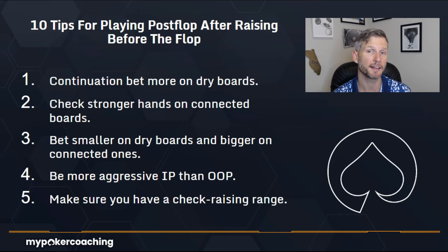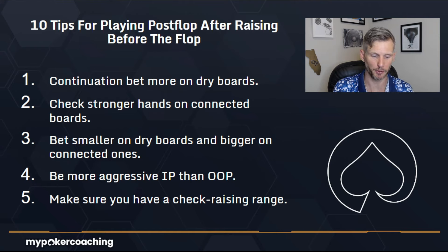Second tip: check stronger hands on connected boards. Sometimes if a board's really connected, you want to have some strong hands in your checking range because you don't really connect with the board. For example, let's say the flop comes five, six, seven and you have pocket aces. It's not really that great of a hand on five-six-seven because someone could have flopped a set, made two pair, or flopped a straight. Even if they just have ace eight, which you dominate, they have about 32% equity to beat your pocket aces. So sometimes you want to check stronger hands on connected boards for balance — instead of always betting, you can trap opponents who think you're weak.